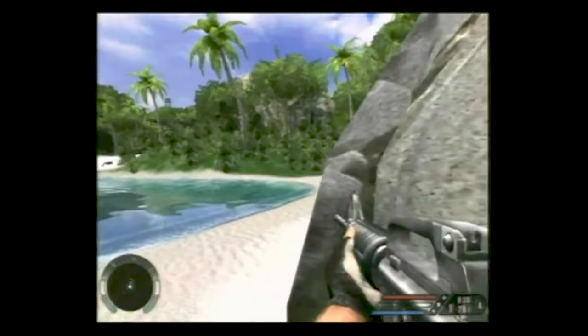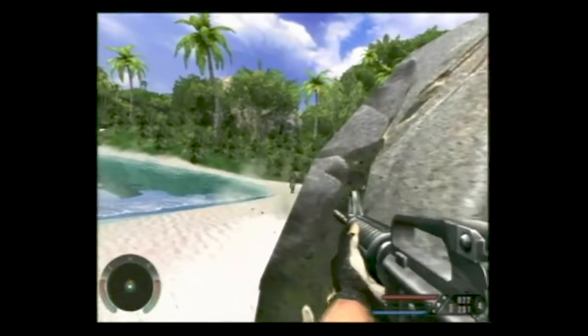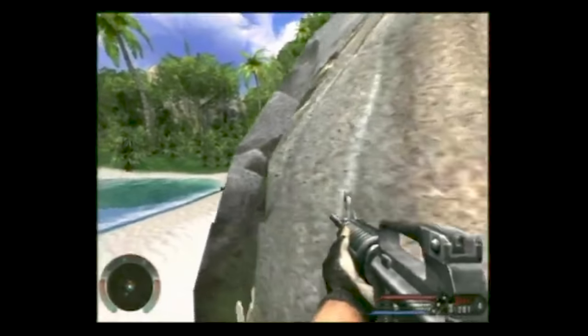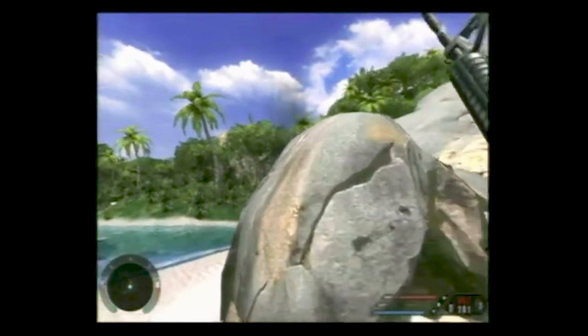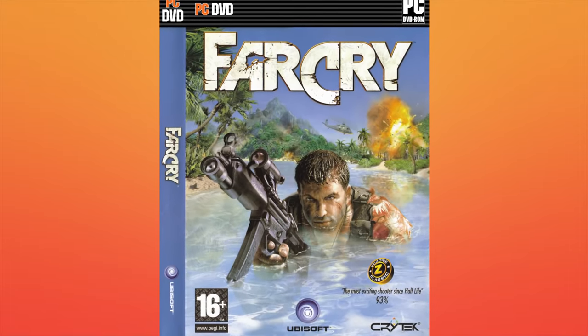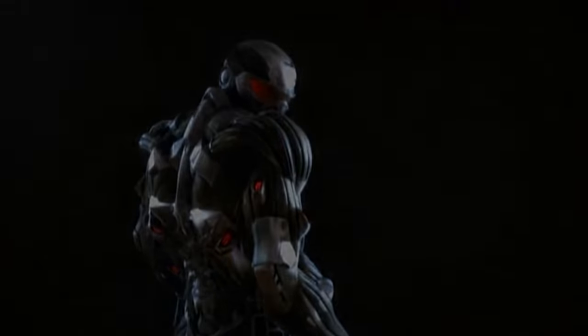"Far Cry is a stunning game in so many ways. It certainly raises the bar for graphics to new heights, and yet it's not just a technology demonstration." Others felt similarly, and the game sold over 730,000 copies in four months, with Ubisoft fast-tracking a console release. Far Cry had put Crytek, a previously unknown developer, on the map, and in 2004 the studio signed a deal with EA to leave Far Cry behind and create a new game franchise for PC — Crysis.